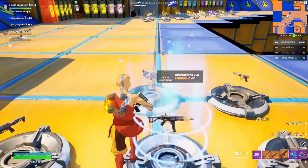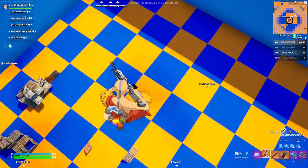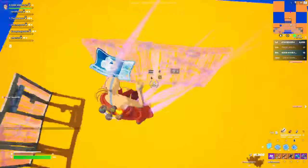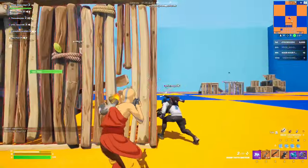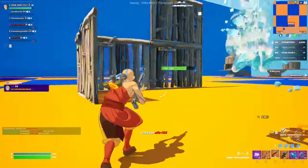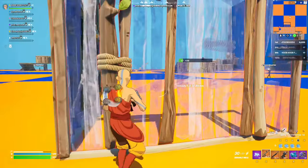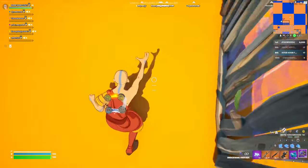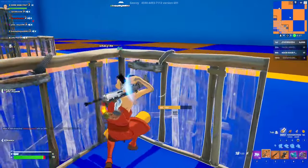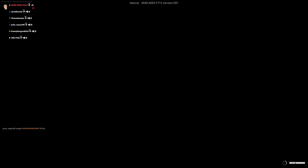All right, we're loaded up. We're going to jump off and look for kills. We got two eliminations and you can see we got 16,000 XP just from that. Make sure to reload and keep pushing.